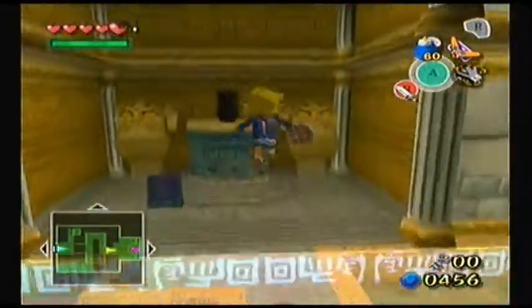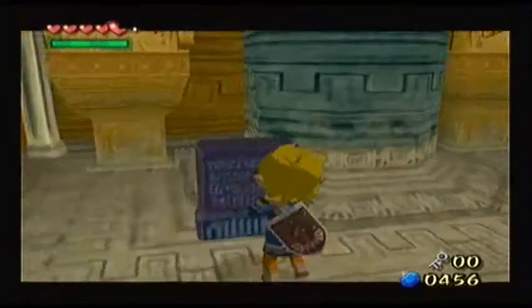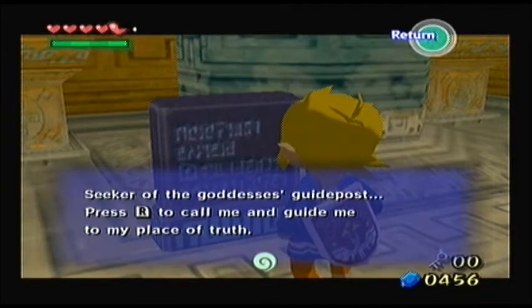Now, this is a rather interesting room, because all there is is just a strange-looking statue. So let's check what this says: 'Seeker of the Goddess's Guideposts, press R to call me and guide me to my place of truth.'